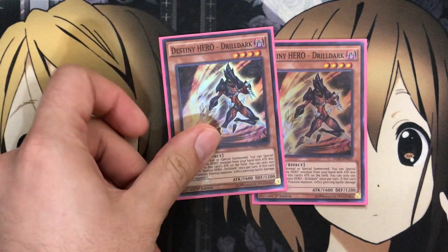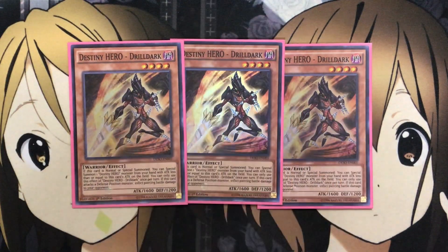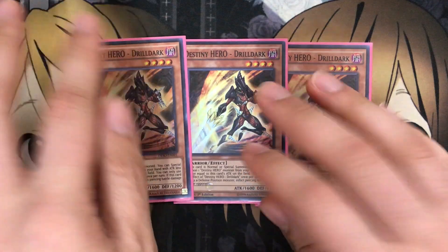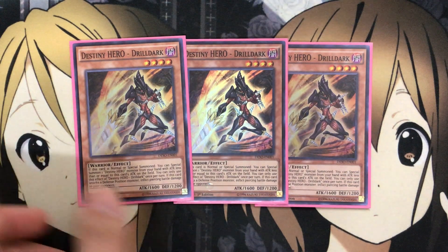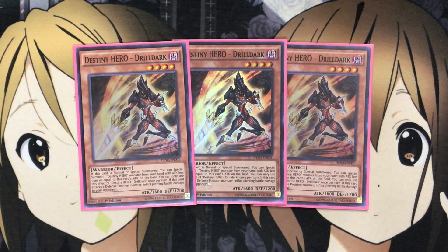To start off, for the Destiny Hero monsters I'm running three Destiny Hero Drill Dark. When it's normal or special summoned, you can special summon one Destiny Hero monster from your hand with attack less than or equal to this card's attack on the field. You can only use this effect once per turn. If this card attacks a defense monster, you inflict battle damage to your opponent. This card really does help to set up your plays on the field monster swarm-wise, whether you want to go for a Link Summon, Exceed Summon, or just benefit from having your Destiny Hero monsters set up on the field.